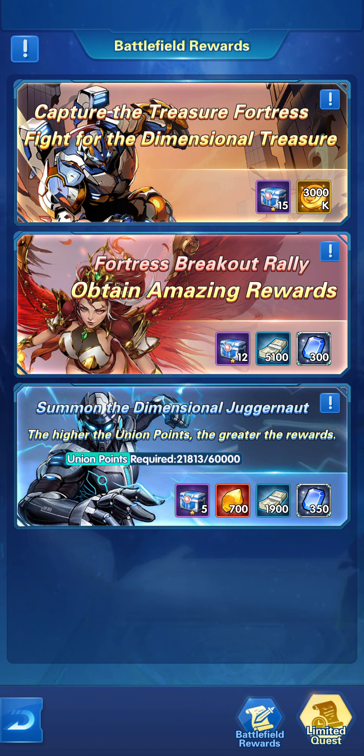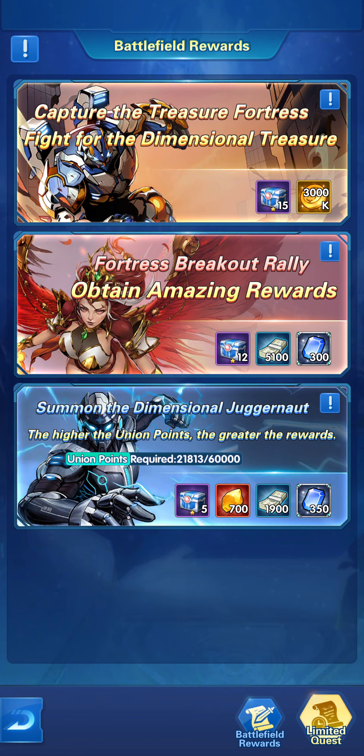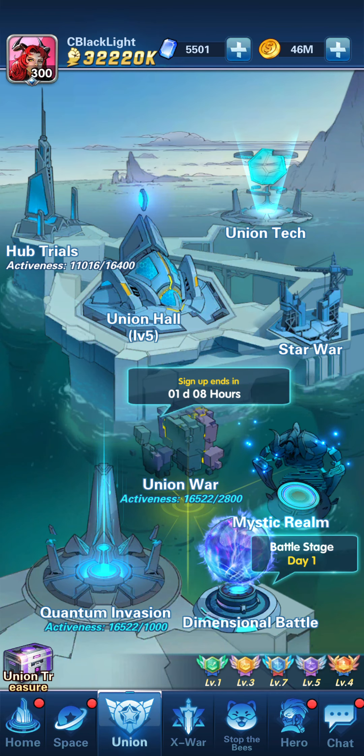On day two we'll look at the limited quests, and day three has the last limited quest — a total of two or three. The Dimensional Juggernaut will be the final stage when the season ends on the ninth. After one day — 24 hours — you'll have the opportunity to battle it, gain a maximum of 20 points by causing a specific amount of damage, and every player in your union will gain rewards automatically. If you don't reach 20 points, no one gets anything.